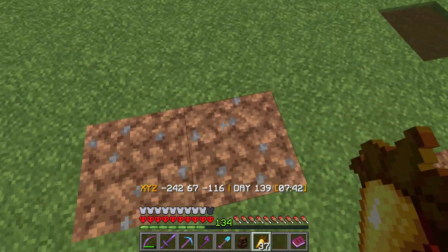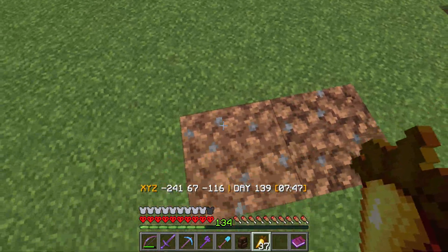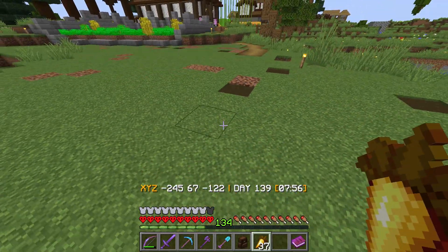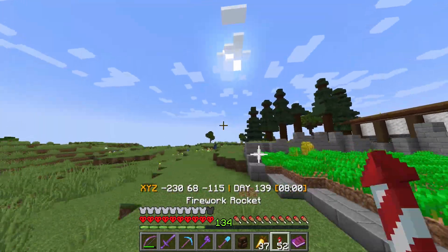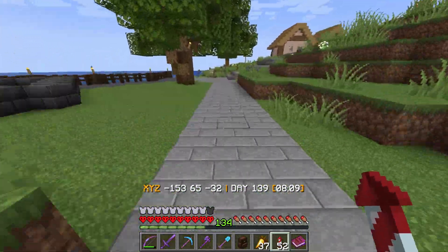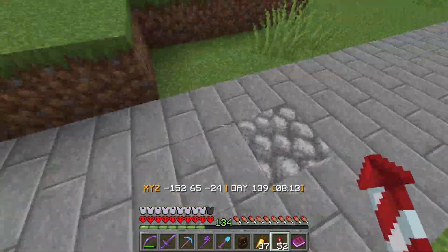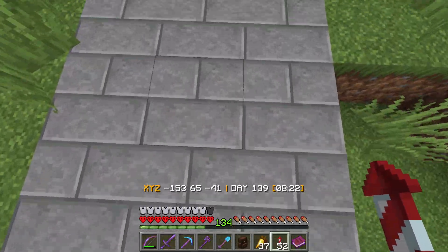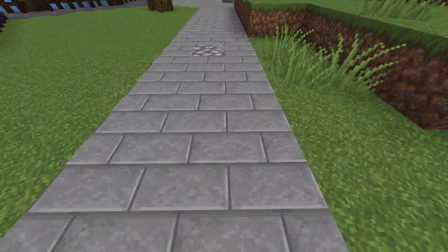Do you walk around your Minecraft world wishing blocks would change below your feet? This data pack gives players the ability to make paths simply by walking over a block multiple times. The pack randomly chooses a block every so often to change into another version of itself, such as grass becoming dirt, becoming coarse dirt, and finally becoming a path block.